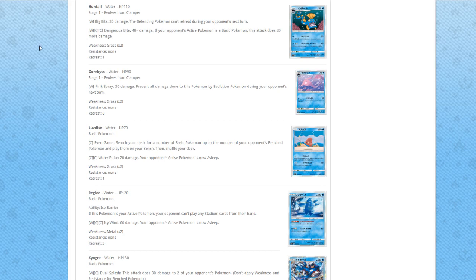Luvdisc — for one Colorless, Even Gain: search your deck for a number of basic Pokémon up to the number of your opponent's benched Pokémon and play them on your bench, then shuffle your deck. An attack on an already weak Pokémon that has to rely on your opponent doing something — don't like it. For two Colorless, Water Pulse does 20 damage and your opponent's active Pokémon is now asleep. Just another random card.